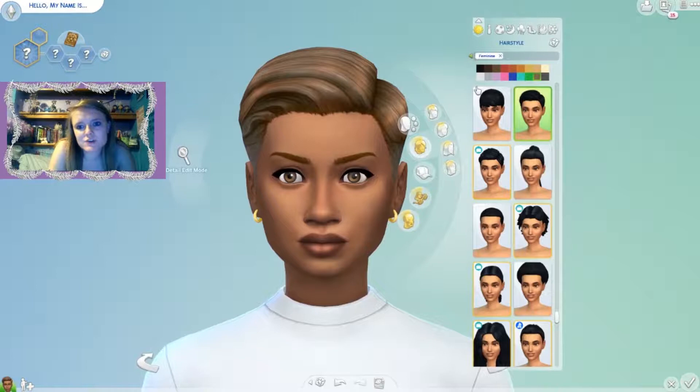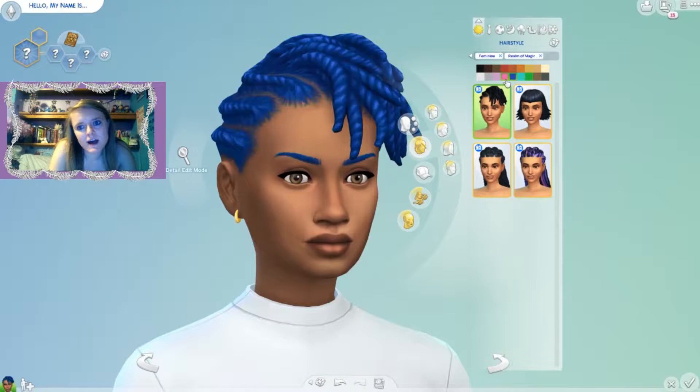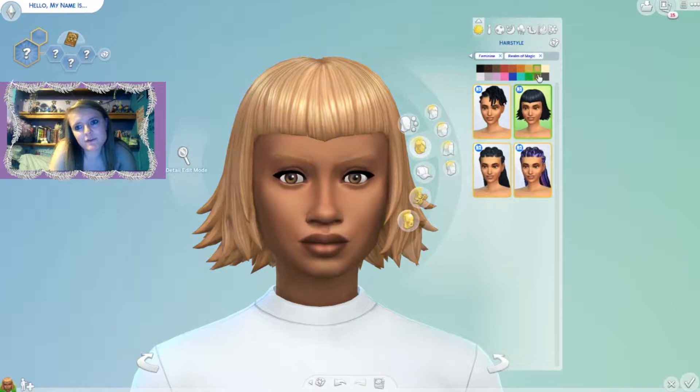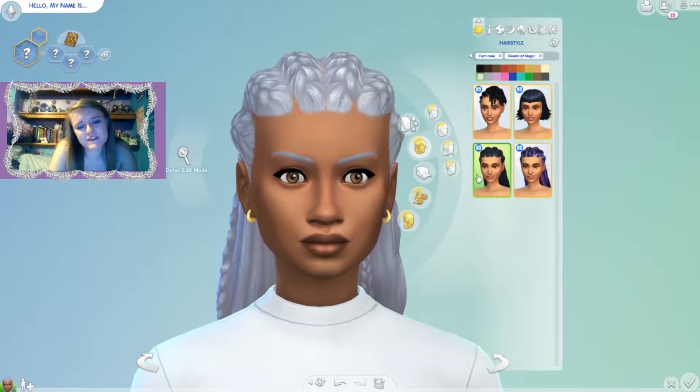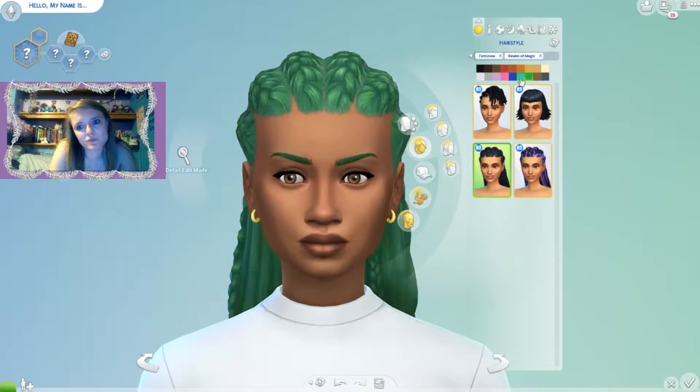Let's filter by pack and go to Realm of Magic. We've got four new hairstyles for women — this one looks really cool. There's a lot of detailing, and I really like this hair. This one's got a widow's peak which is cool too, though it works for specific sims. This longer one is really pretty, and I think she can pull it off, so I'm probably going to give her this hairstyle.